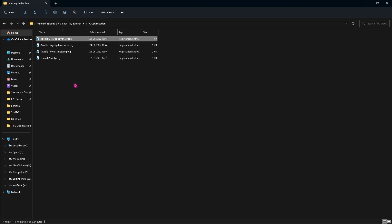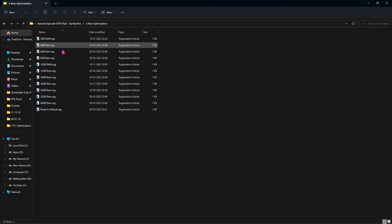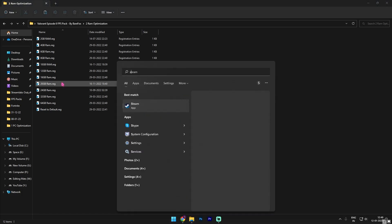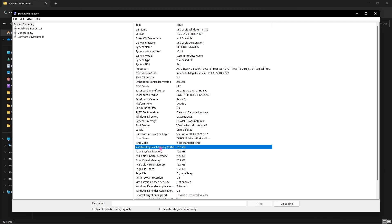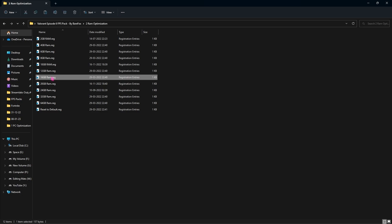Next is the RAM Optimization folder. I have left a preset for all memory combinations, so if you are looking for your memory you can simply search for System Information on your PC and look for the installed physical memory. For me it is 16 GB, so I have to run the 16 GB RAM registry — it can be different for you so choose it wisely. I have also left a reset-to-default registry so in case you're not satisfied with the outcome you can always reset it back to default.